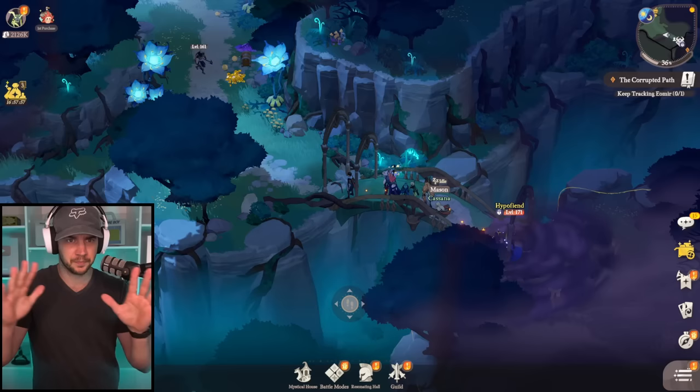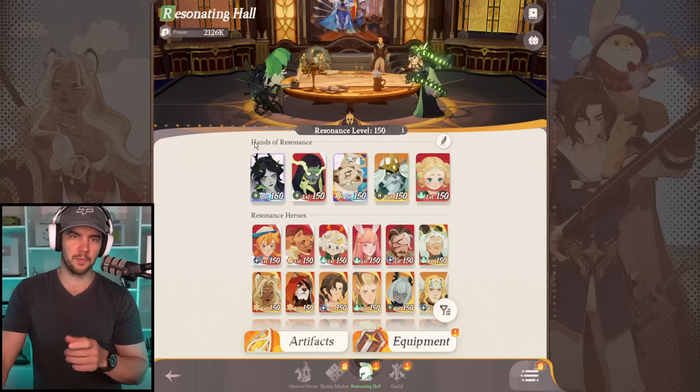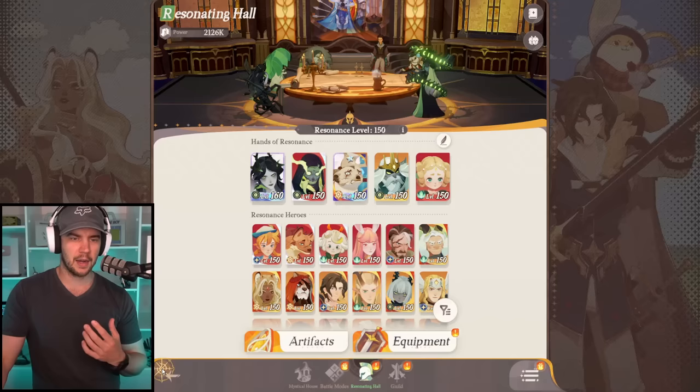That's the main core game modes. Now we do have additional game modes, but before we go into that I want to talk about heroes over here in the Resonating Hall. Basically the way they do heroes in this game — I really like it. You've got the hero hands of resonance. So essentially it's your top five characters, and these are the only ones you level. The main thing you want to be progressing is your main story — once you're stuck on that, then you start looking to other things.